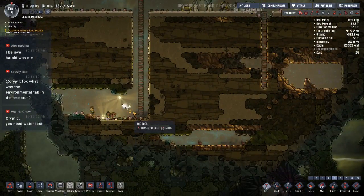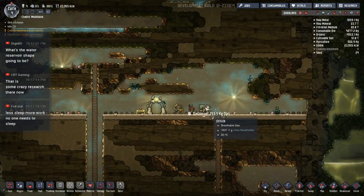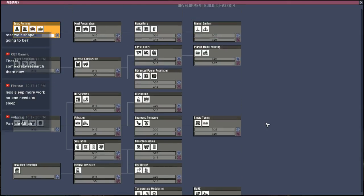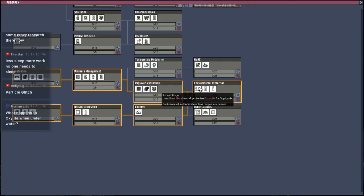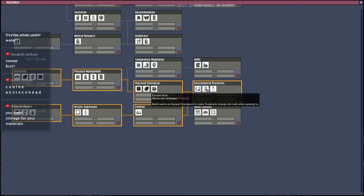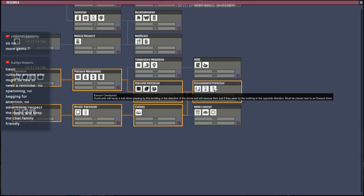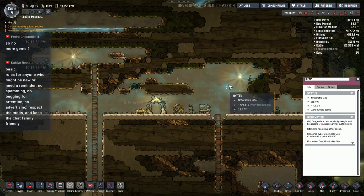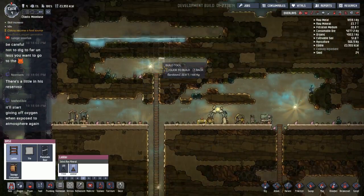That should hopefully all fit down there. I love how creative they are with this game — this blows my mind, the stuff they come up with. Let's build the ladder upwards and get this water down here. It should fall straight down the chute — some of it will spill into other areas but it'll get down there eventually. I might want to wait for the oxalite to be used up. I wonder what will happen with the oxalite underwater — does it just stop producing?